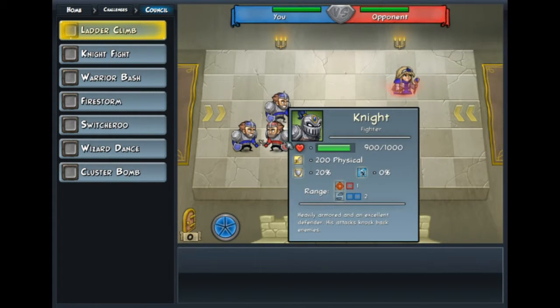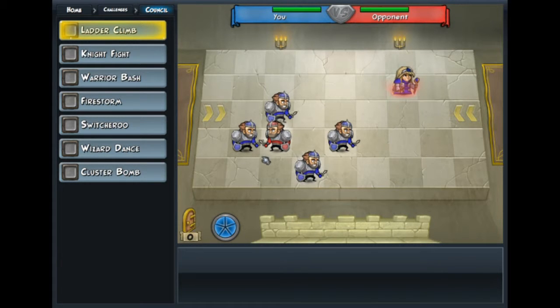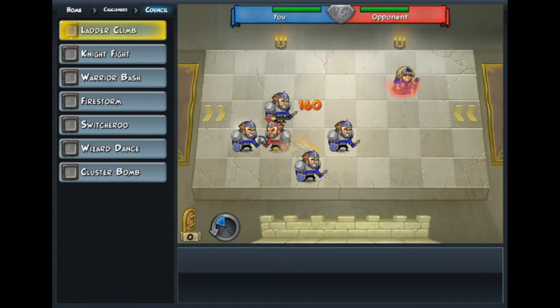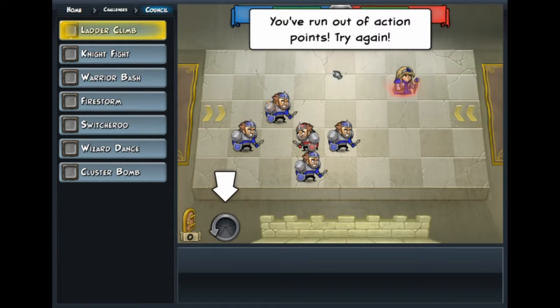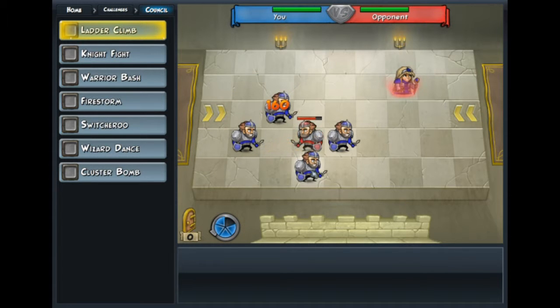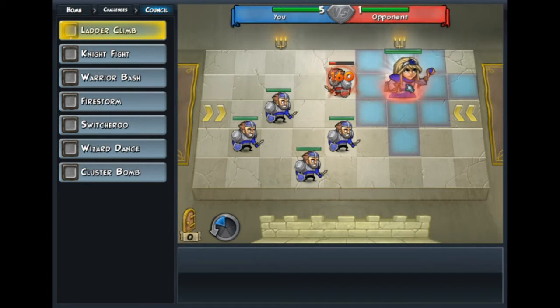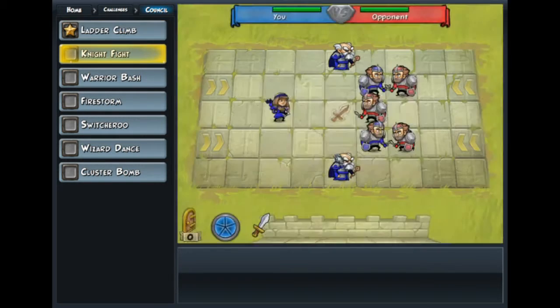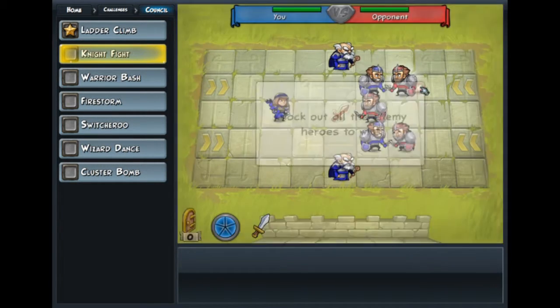Knock out the enemy knight to win. 900 health. You attack — come here. You have 300 magical. Let's knock him back and forth — that's enough to kill him. Run out of action points? Nope. I think I'm gonna... Yes. And you get to kill him. There we go. I kind of like this more than the regular battles — you get weird things you have to do.